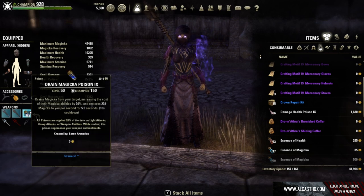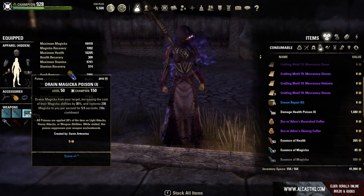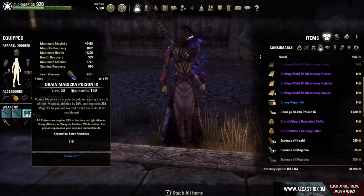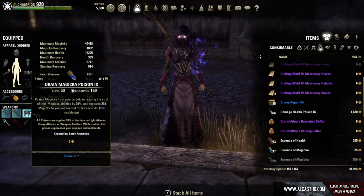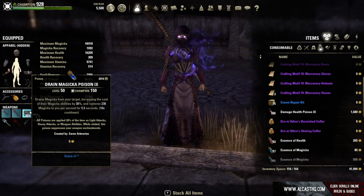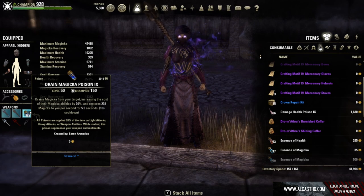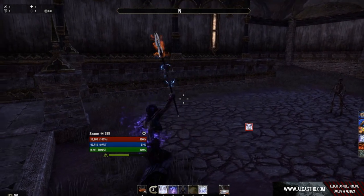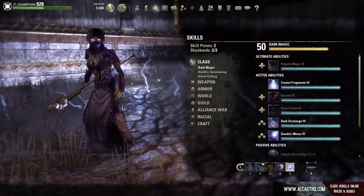Now on most builds, first we will do the magicka setup and then we will go to the stamina character. We have drain magicka poisons, which are very powerful. They restore 238 magicka every second for 5.5 seconds and they proc a lot — they proc from light and heavy attacks and from weapon abilities like Blockade or Force Pulse, for example.